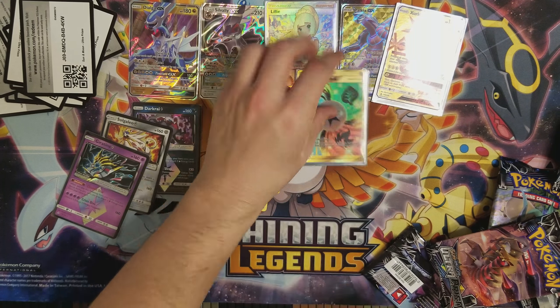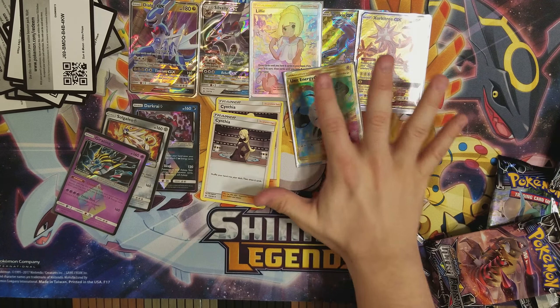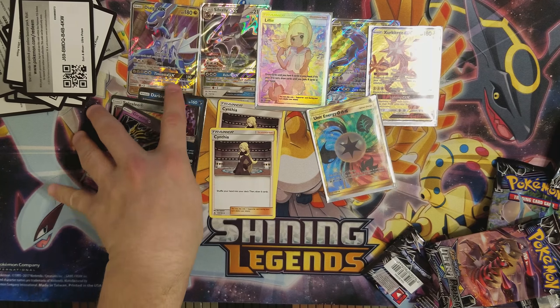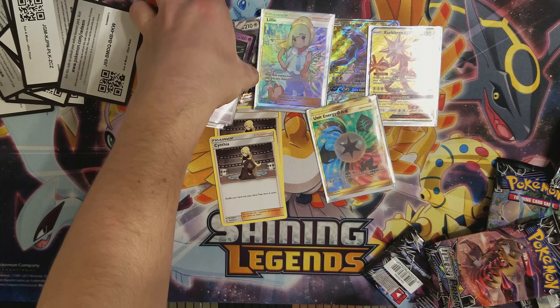We got three full arts, one secret rare, only two ultra rares which is okay, three prisms, and Cynthia's — because they're Cynthia's. I still say this has to be the best pull rates out of any type of booster box you can get.